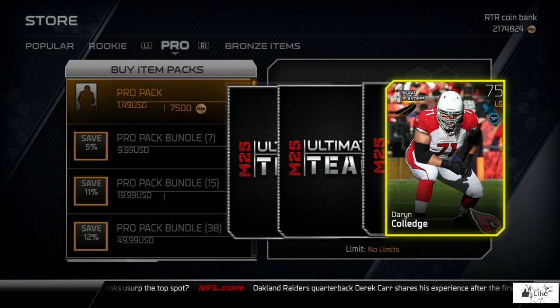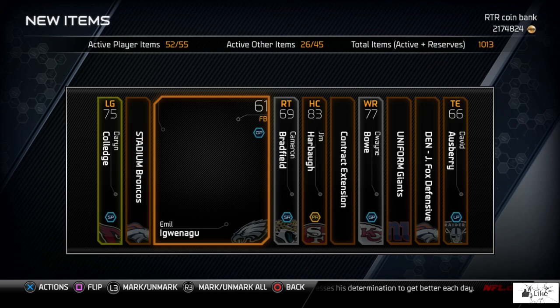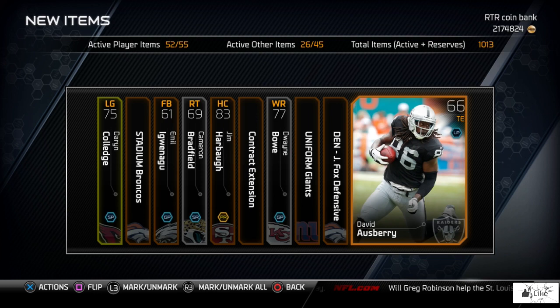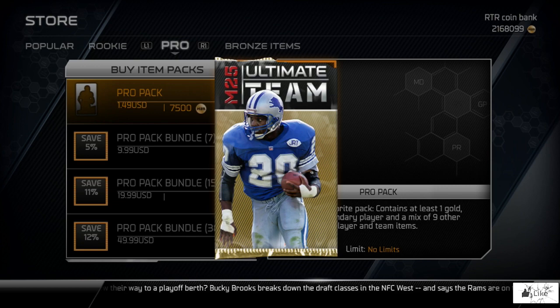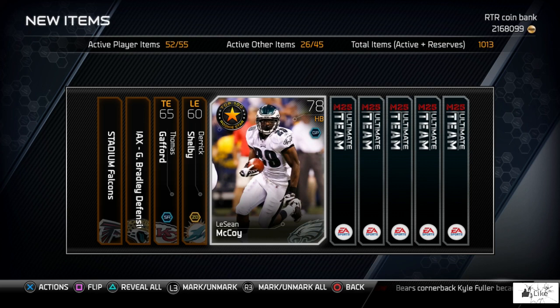TJ Lang in pack number two. Right now I have every single one of the cover vote collectibles — not that hard to come by. Let me know if you're stocking up on those collectibles as well, waiting for the cover vote to be announced so we get that 99 overall player. We got Darren Coolidge here — not really anything too spectacular — but at least I have all the cover vote cards and I'm waiting for that collection reward. I don't really think the reward will be that high since almost everyone has all the cards, but we can sit back and wait and see.